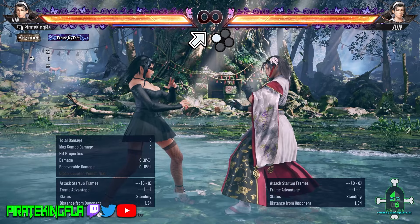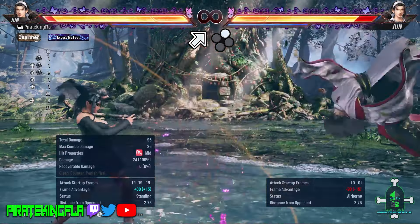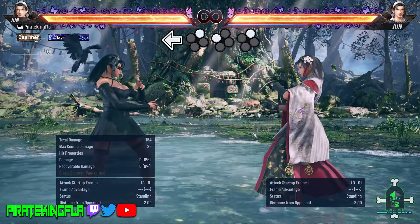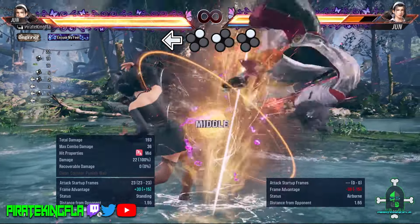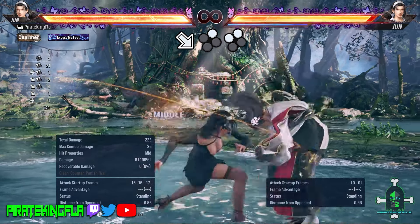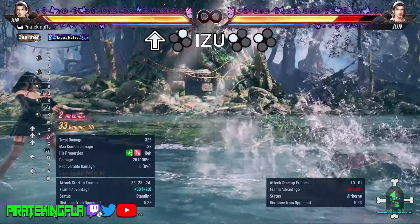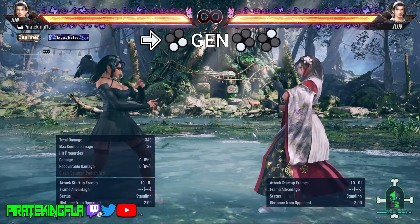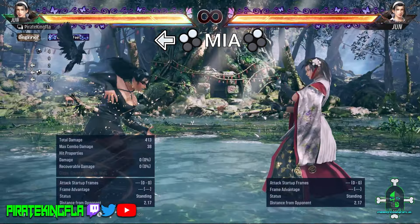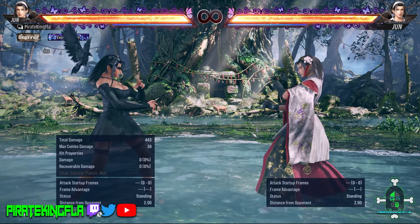They are the following: Up Forward 1, Full Crouch Down Forward 1, Up Forward 2, Forward Forward 1+2, Down 1+2, Back 2-1-2, Back 2-2, Back 3-2, Down Forward 2, 1+2, 3+4, Izumo 1-1, Izumo 2-2, Genjutsu 3-2, Miare 1, Miare 2. Now that you know what they are and what they look like, keep note of that as they will come up as I walk you through this guide.